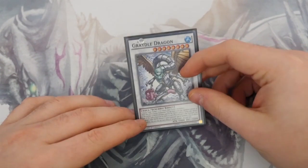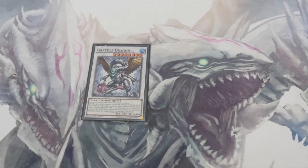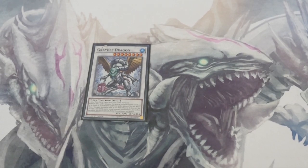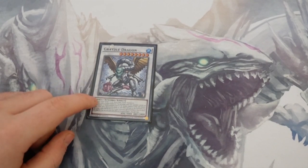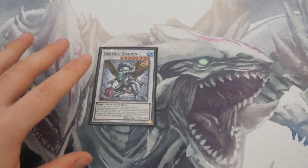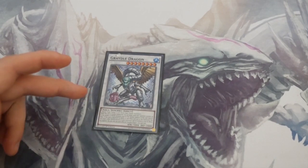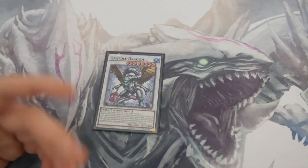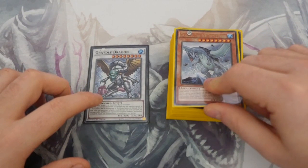I've only got one card in the side deck right now — Gradle Dragon — and I'd bump that up to two once I get another copy. You could also run some Rank 3 XYZ monsters to overlay if you get stuck with your Gradles. Gradle Dragon comes out using two Aqua-type monsters to overlay, and he gets to pop cards equal to the number of materials used. When he's destroyed, you can special summon a Water monster from your graveyard, but its effects are negated — 3000 attack, 2000 defense.